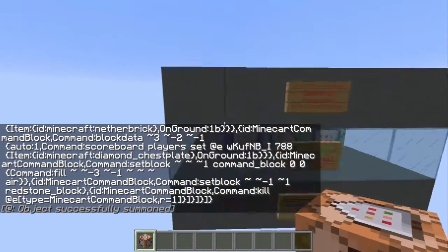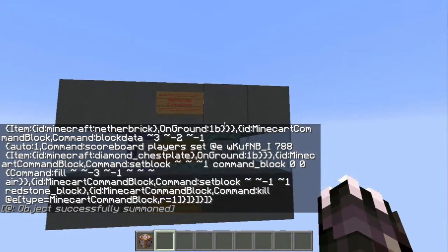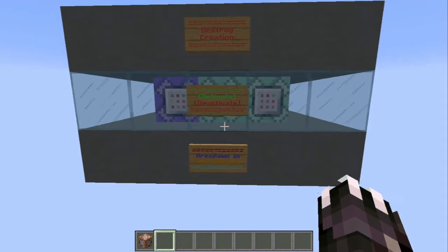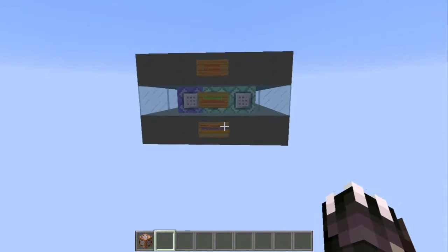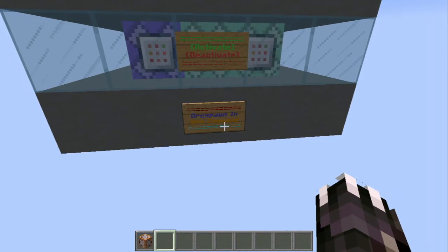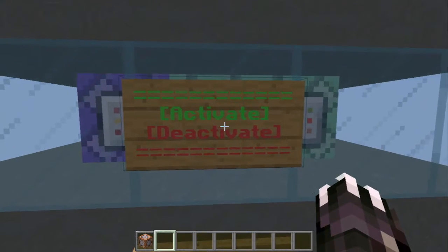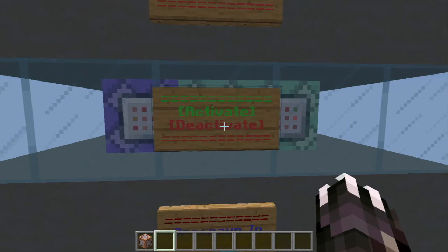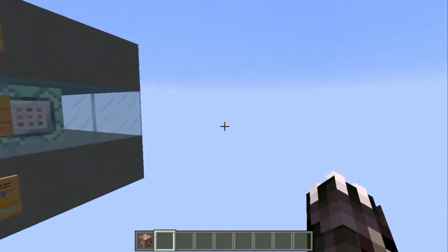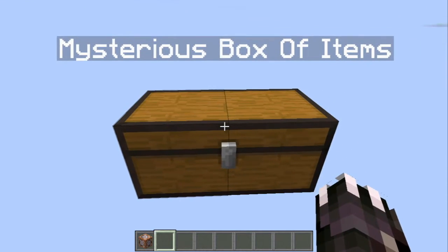This huge box will be created. It was made using Mr. Gretto's one command combiner — I'll leave a link in the description — as well as MC Stacker, which is the entity generator I use. So, orspawn in one command: it'll destroy the machine, activate and deactivate. It's on by default.